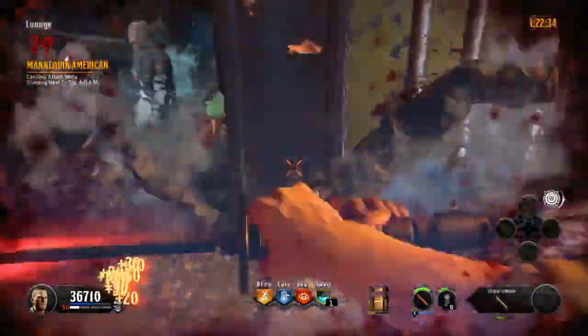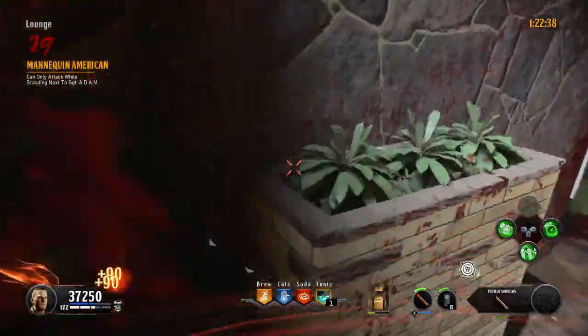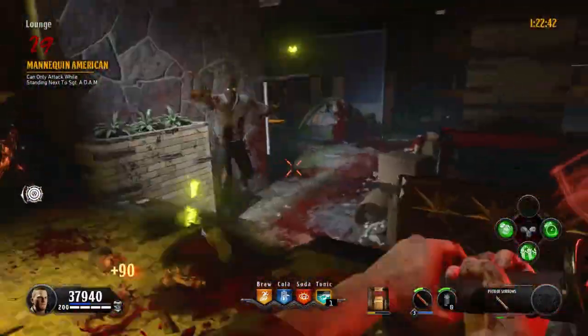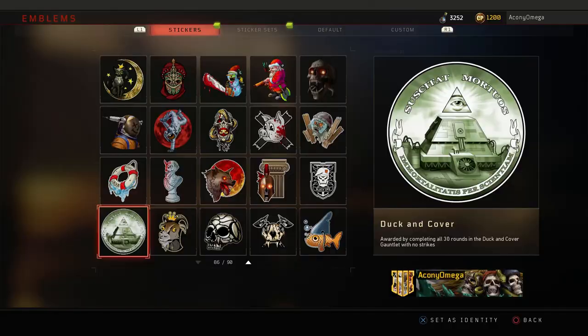What's up! Today I will show you how to complete the Dakenkava Gauntlet for Alpha Omega. There are 30 rounds with unique objectives that you have to complete. If you manage to complete all 30 without a strike or a mistake, you can unlock the APD sticker.